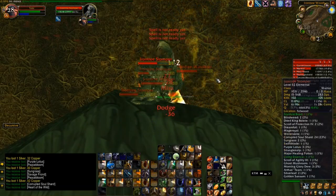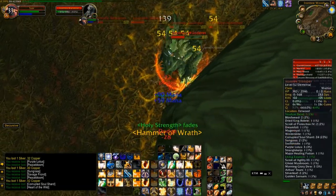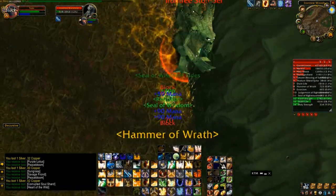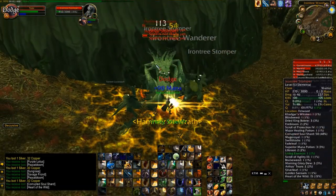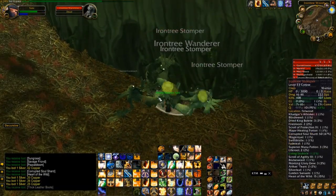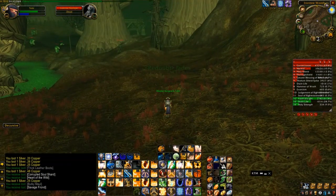Usually the limiting factor is how many you can pull at once. There's just not really a spot where you can pull six of these trees at once, so you just kill them faster by stacking spell power.